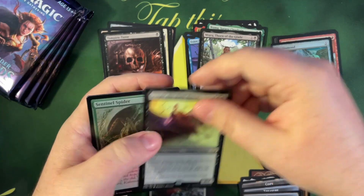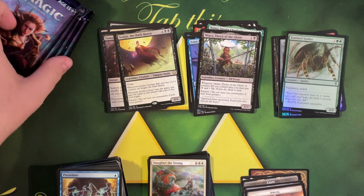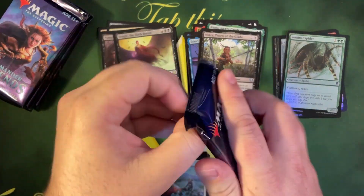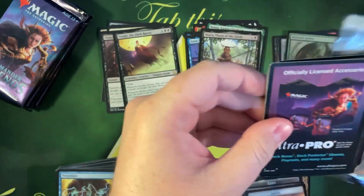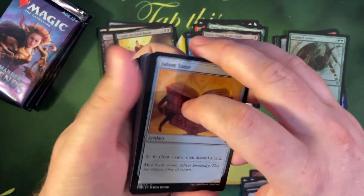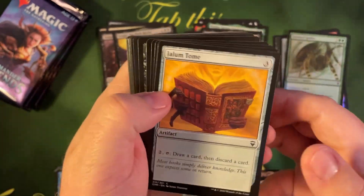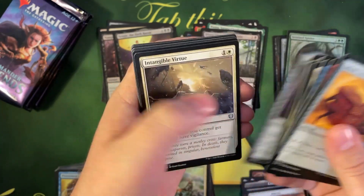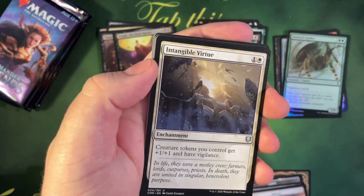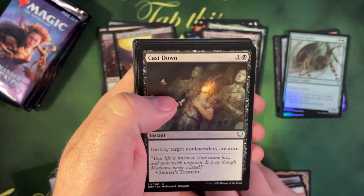And Sangromancer, Spider — pause for the cause. We're back, sorry about that — family came home and we were kind of loud. My daughter specifically, but she's always loud — takes after her dad. All right, let's make sure the focus is working — yeah, it's good. So yeah, Vampiric Tutor — I will take that. Ironically, this is turning out to be very similar to my previous box, although I think this one is a little bit better. Cast Down — good uncommon.